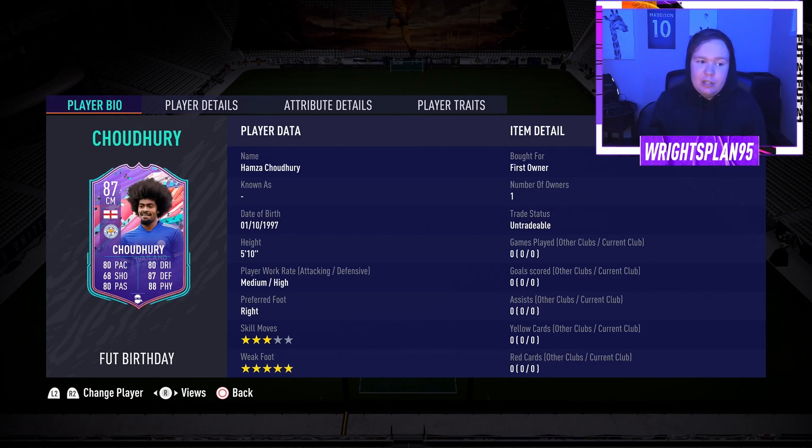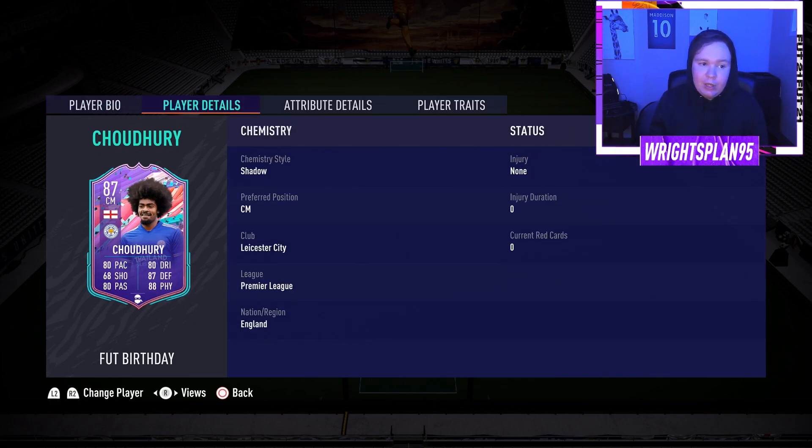He's a centre defensive mid, but I've moved him to centre mid. He's got 80 pace, 80 passing, 80 dribbling, 87 defending, and 88 physical, with 68 shooting — quite well-rounded stats and very good CDM stats. He's 5 foot 10, medium-high defensive work rate, with 3-star skill moves and a 5-star weak foot, obviously first owner. He looks like a very good card.